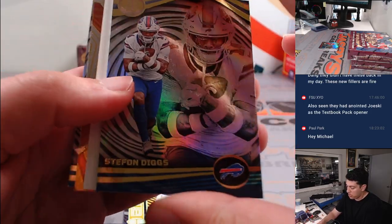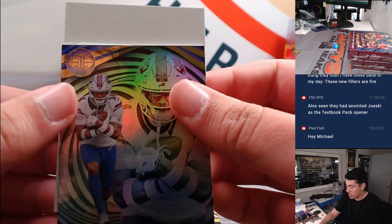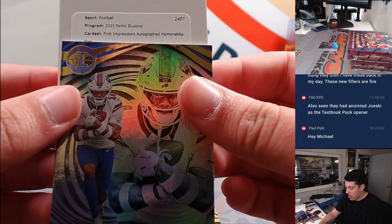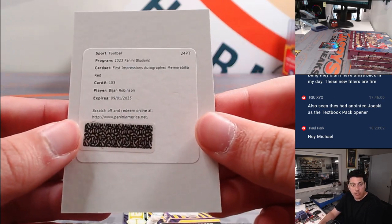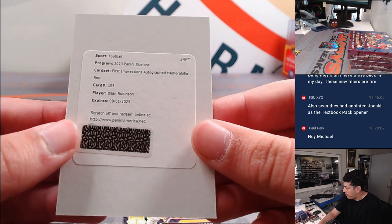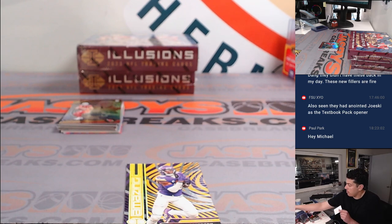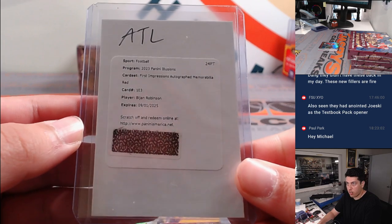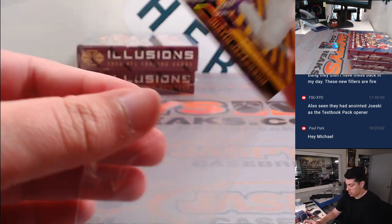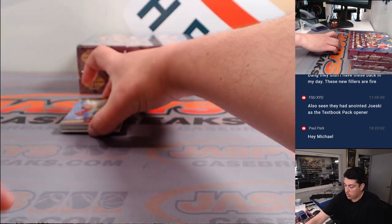We do have a redemption - this is CJ Stroud and a Justin Herbert. First impressions autograph memorabilia, red, 103. That is B. John Robinson for the Falcons, going to Ryan who got that spot in the filler. That's a nice hit there - it's been a nice couple boxes so far. We'll close out this box here.